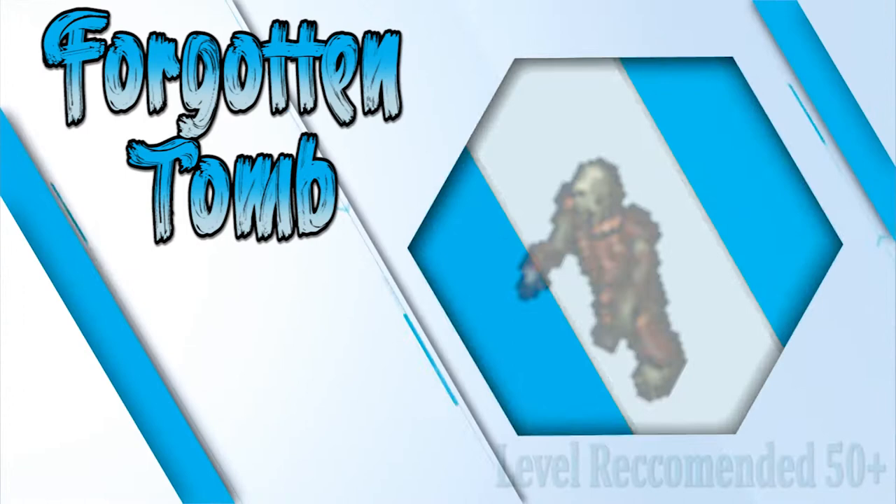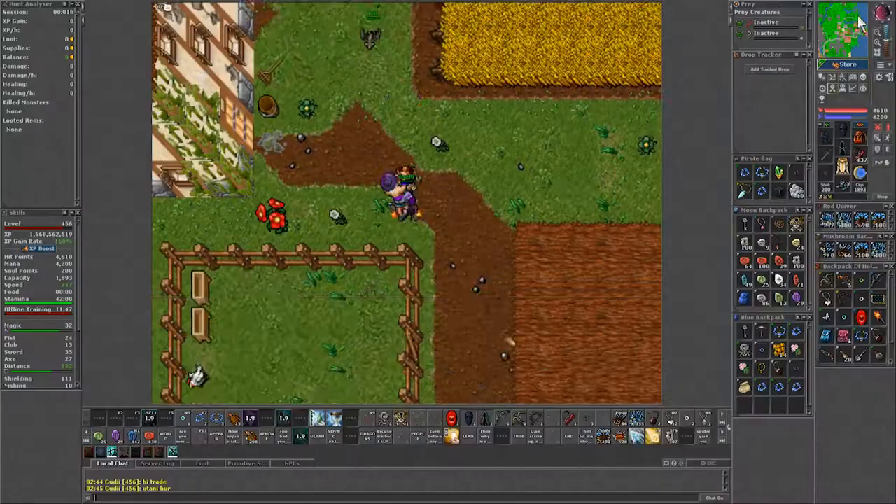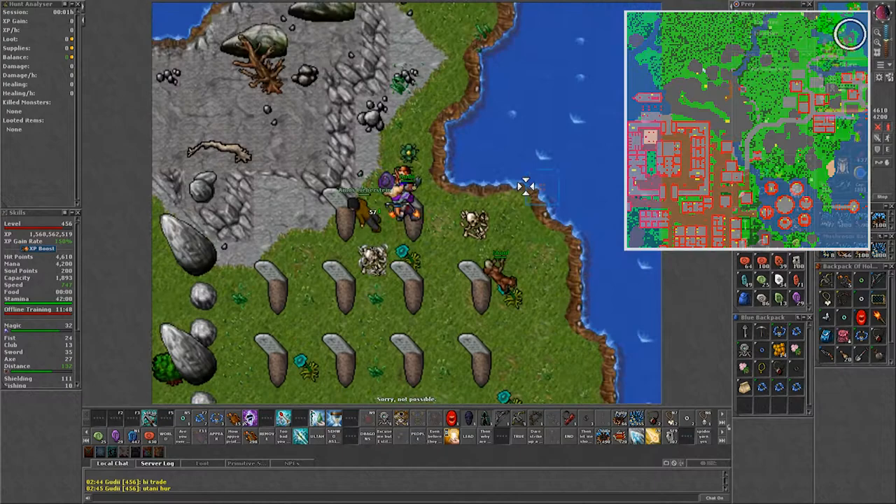If you are looking where to PG, the Forgotten Tomb of Edron is the place to go. This spawn is located in Edron to the north east of the city, and the only things you need to access it are a rope and shovel. Make sure to have enough pots and a dwarven ring.